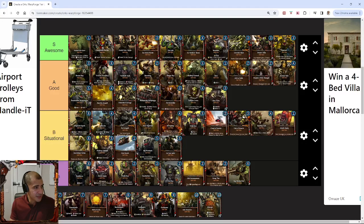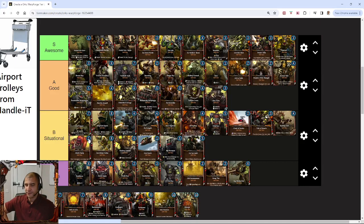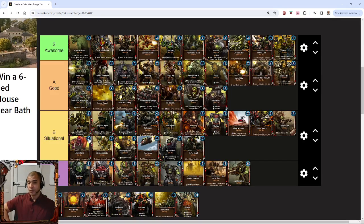The Death Dread is also 7 energy. They did buff the Death Dread, but personally I think he's still a bit situational, just because he's still 7 energy and I'm not sure his ability quite justifies it. This is one I'd like to test more, but I just think that the Orc faction is so powerful right now that in other factions the Death Dread would be good, but in the Orc faction I think he's right at the top end of situational. He's not quite in the good section.